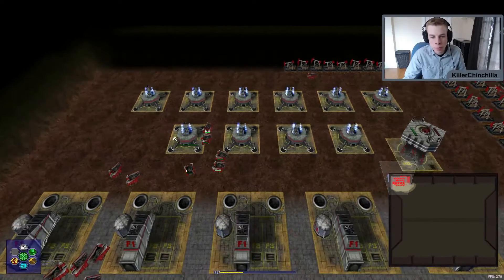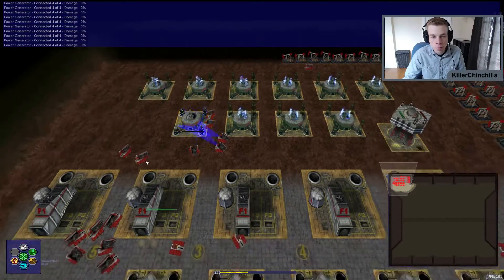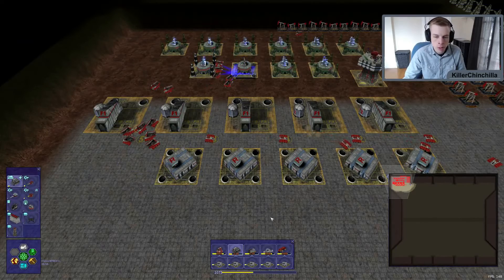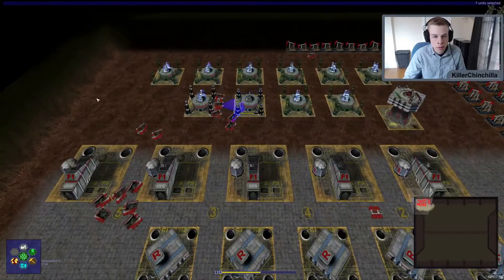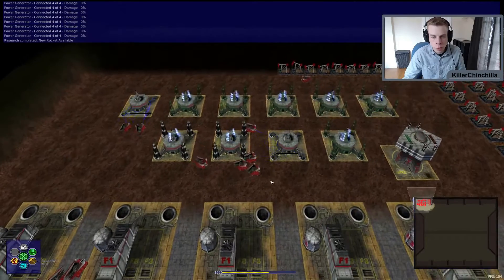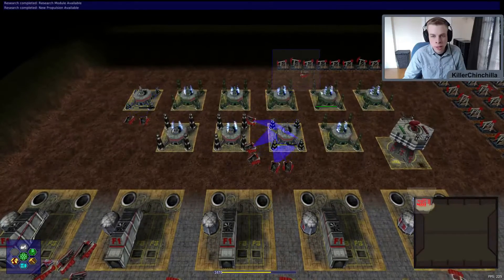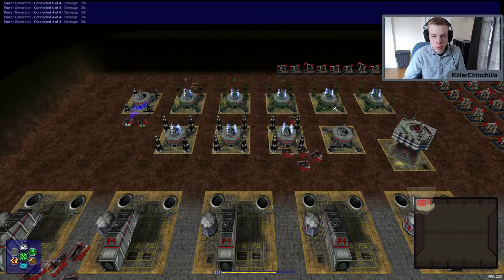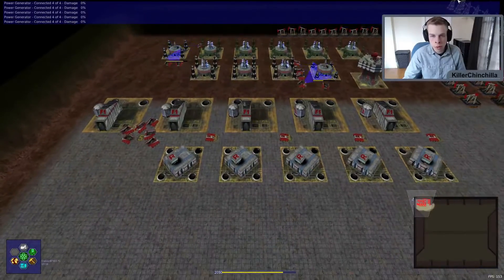Once you research the power module, then you can build the power module — just select trucks and click on it. You can build power modules; I'm holding control so they'll go in order. We don't have the research module yet — it's still researching, about 15 seconds left. Normally you want your trucks to work in smaller groups. See how I have a bunch of trucks in one group — sometimes the trucks can't reach because all the other guys are in the way. Generally I like to use pairs or groups of three. Any more than three and they start getting in each other's way, so groups of three is optimal.